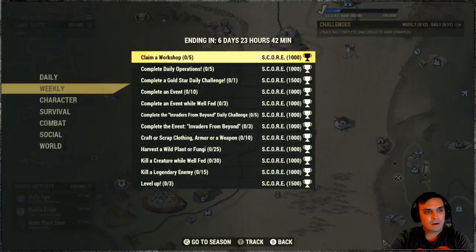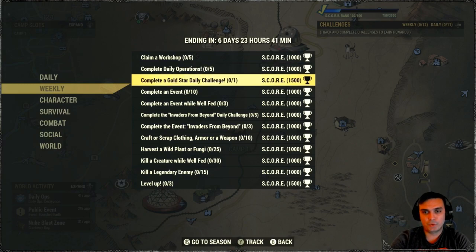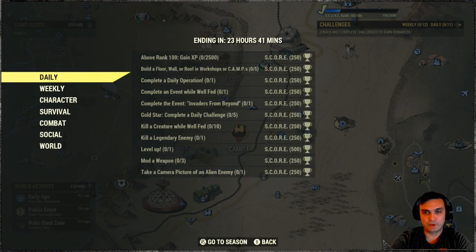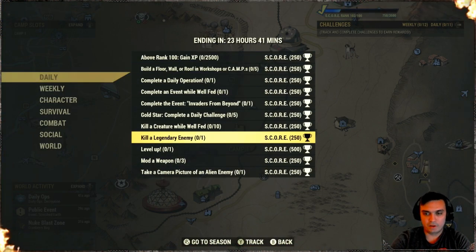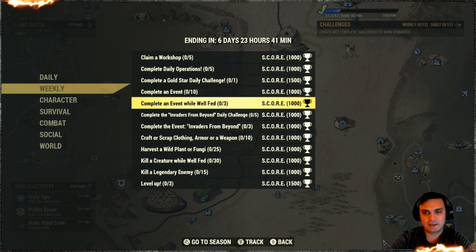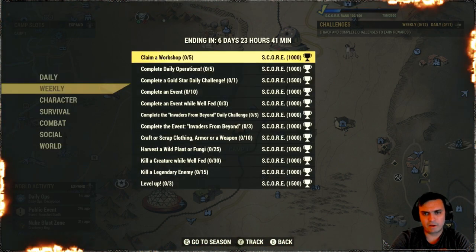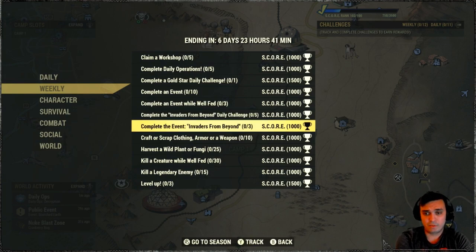Let's take a look at the weekly challenges. We've got: claim five workshops, complete five daily operations, do the gold daily challenge one time — basically if you do your dailies today you'll get that done. We've got more challenges than usual. Complete ten events, complete an event while well fed, and complete the Invaders from Beyond daily challenge — that's probably some sort of event, I haven't been playing for a while so I'm not sure what it's about.